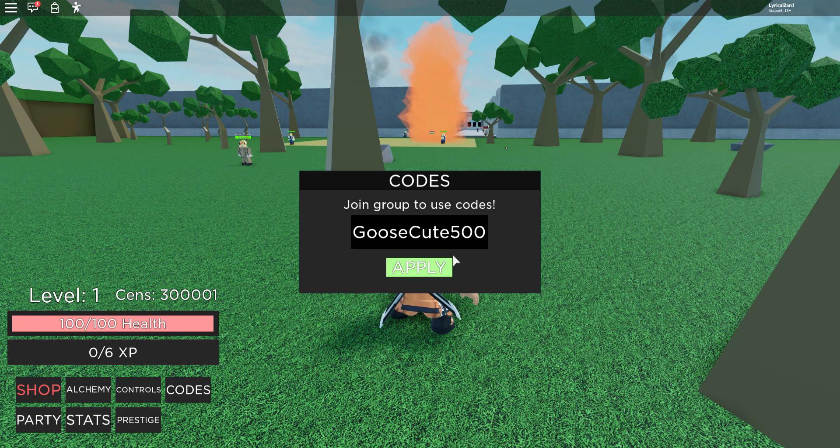The next code I have is FMAG - all capital letters F-M-A-G. Let's see what this one gives me. Three spins - that's nice. That one was all capital letters, just to let everybody know.